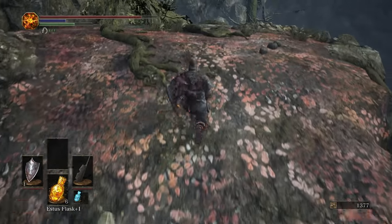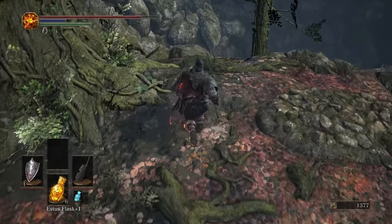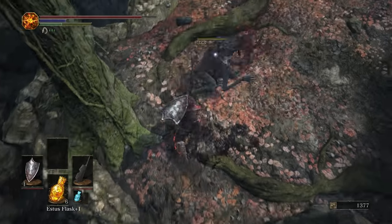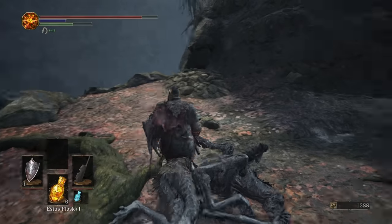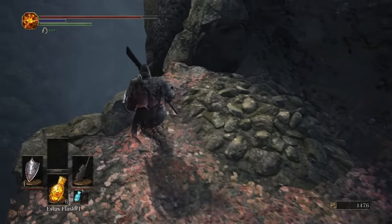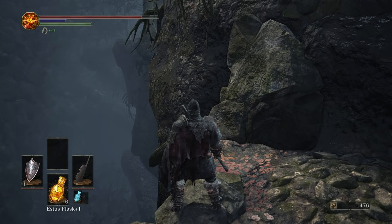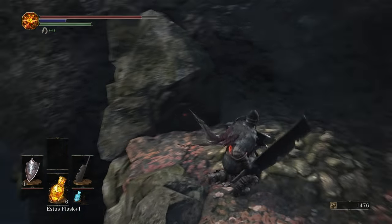Now we're going to go up here and do a plunging attack on another enemy. You guys might remember, if you saw the Let's Play, these guys gave me quite a bit of trouble. Obviously, as you see now, we are just flying through them. You can't quite go over here — we're going to be circling around to get to that platform that you can kind of see over there.